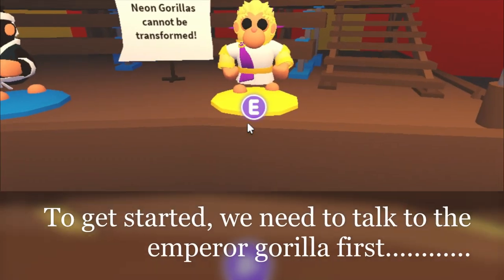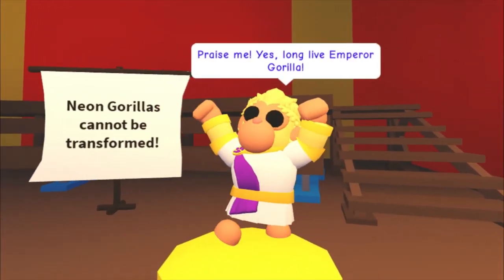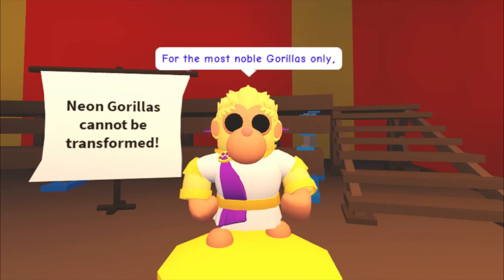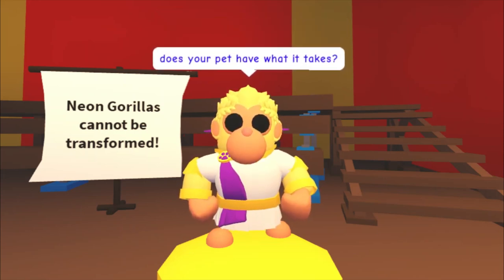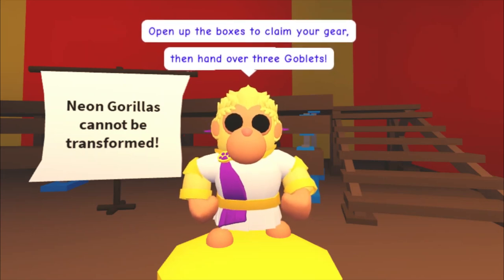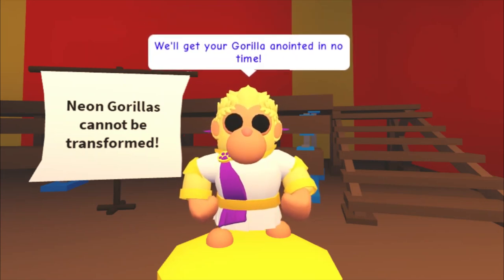To get started, we need to talk to the Emperor Gorilla first. The NPC says: 'Long live Emperor Gorilla — for the most noble gorillas only. Does your pet have what it takes? Open your boxes to claim your gear, then hand over three goblets. We'll get your gorilla anointed in no time.'